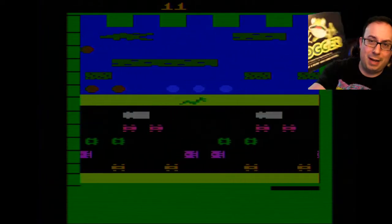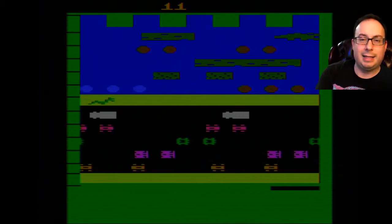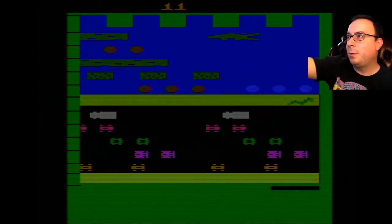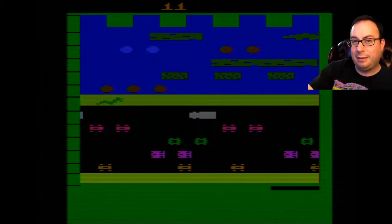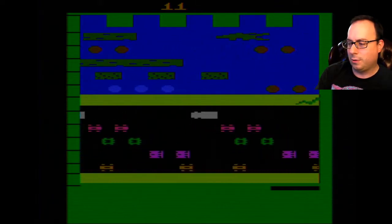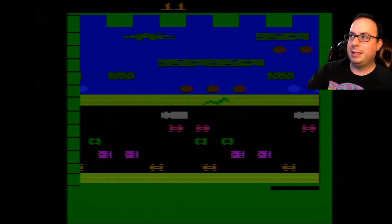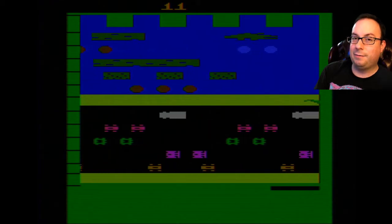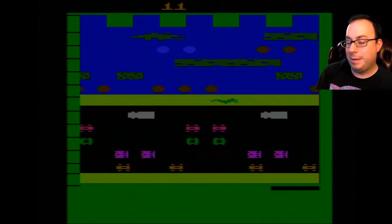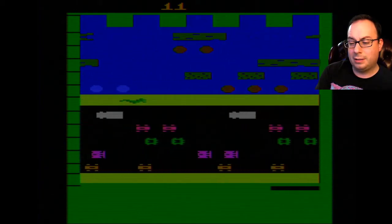And generally, the rules — since I happen to have the manual for this thing — you get one point for successfully jumping the Frogger forward. You gotta avoid cars. You get five points if you get the Frogger home, and that's one of those boxes up there. You've got five boxes, you gotta get that little bastard frog over there. And then if you get five of those frogs home, you get a hundred points. Taking a lady frog home is 20 points, and eating a fly is also 20 points. You get extra points for time left — per remaining second, you get two points.